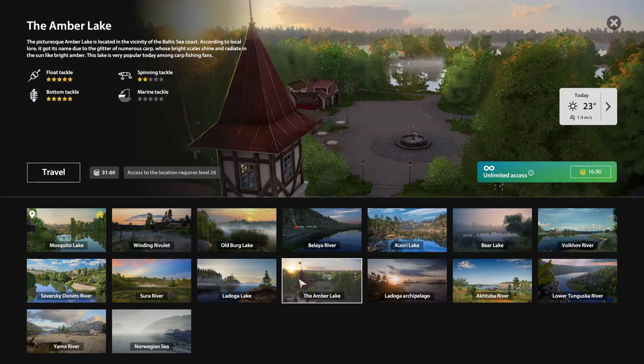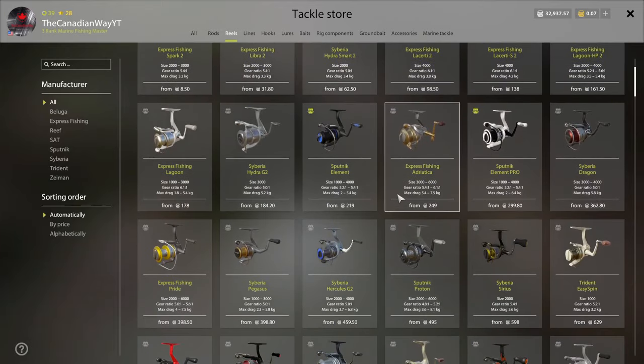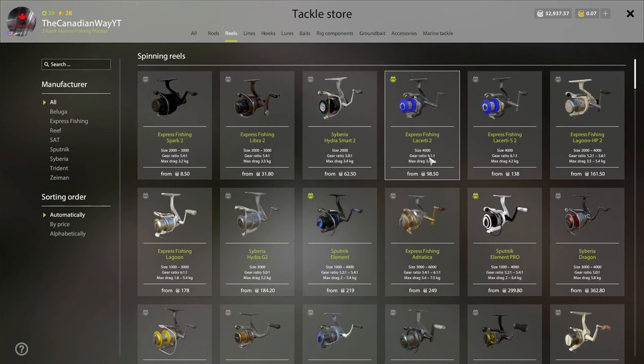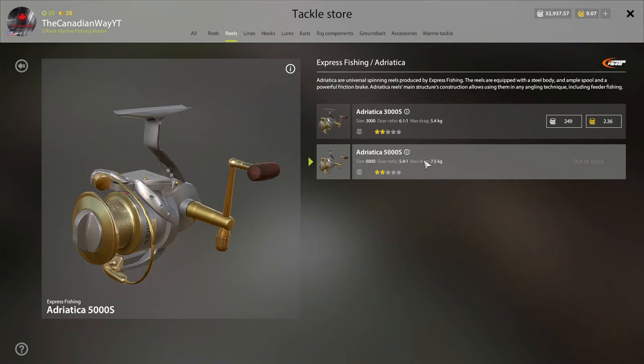The Saber 60 will last you all the way up to Amber besides Bear, that's why a lot of people go with it. But if you don't want to save all that money yet, I'd recommend going with the Adritica as a middle option between the Spark and the Saber 60. The Adritica 5,000 S or 6,000 size is around 300 silver, right in the middle — it'll start you off well before you save up for the Saber 60.